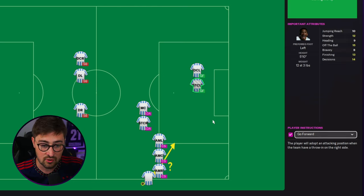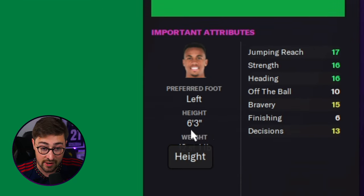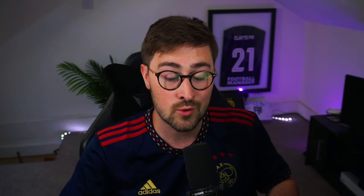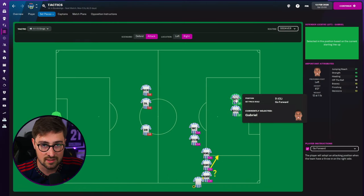I've got Angelo positioned there as there wasn't really anywhere else to put him. The most important player in this routine is going to be the player at the far post, and for me that is my center back Gabriel. The reason for that is he is six foot three, he has 17 jumping reach, 16 heading, and his strength is really good too - at 16 - which helps him win those headers. It's usually going to be one of your center backs. If your player here is better in the air than the player he's up against, he's going to win the headers and score goals. Gabriel has scored so many goals for me just at this back post.